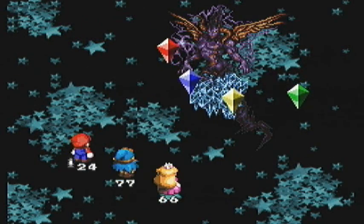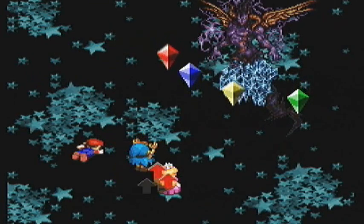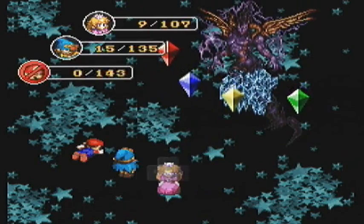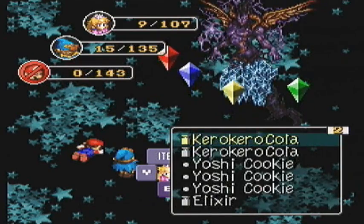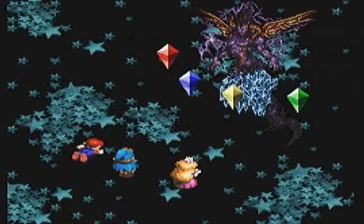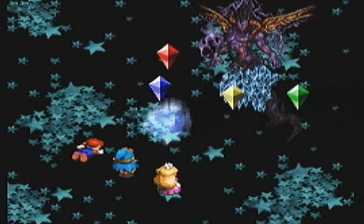Culex himself gets to do an attack. Wow, that's amazing. Now, one thing I really wanted to show — which I for some reason failed to show in the last turn — is the rock candy. Princess must be immune to elements or something. Because normally when you throw a rock candy in battle, rock candy does 200 damage to all enemies. But if you're boosted and you use it, it does 300. Pretty cool, huh?